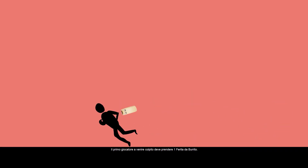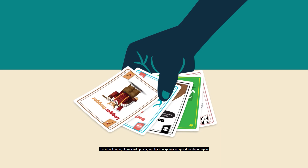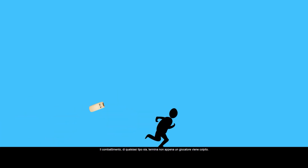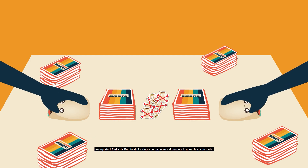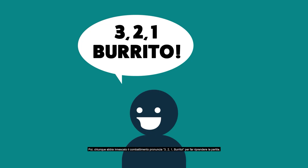The first player to get hit collects a burrito bruise. During any battle, all players must put their cards down and wait for the battle to end. The battle is over as soon as a player gets hit. When a battle is over, return the burrito to the table, give a burrito bruise to the player who lost the battle, pick up your cards, and then whoever triggered the battle counts three, two, one, burrito to resume play.